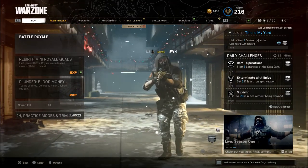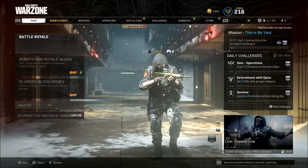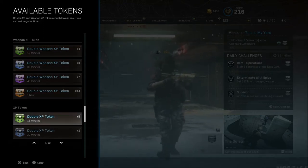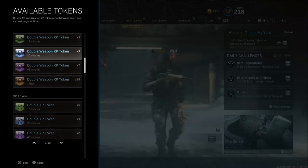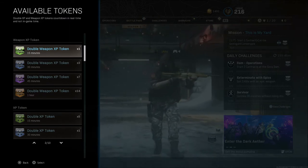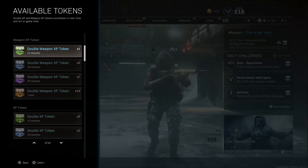So if you're not playing Modern Warfare, you're not playing Warzone, there is a way to use these. Once you're in the Warzone or Modern Warfare menu, you can click L3 and you can see the tokens I have here available — the ones I had left. Double XP is going on right now, so these will not stack. I will show you with double weapon XP. I have a 15-minute one already going in Black Ops Cold War, and I'm going to click another 15-minute one, so we should have right around 30 minutes total.